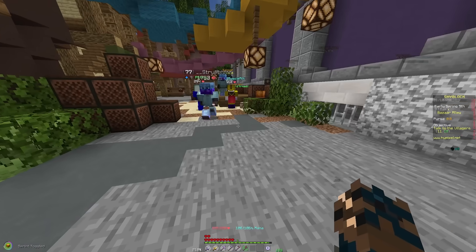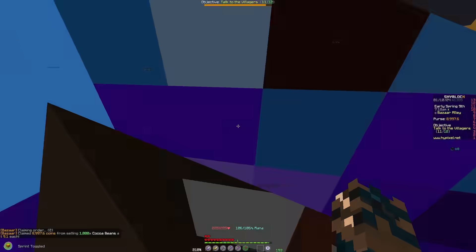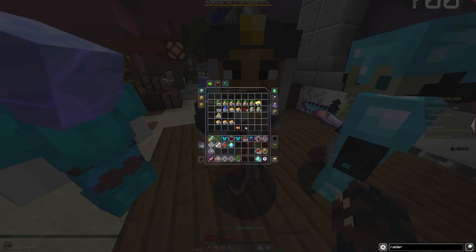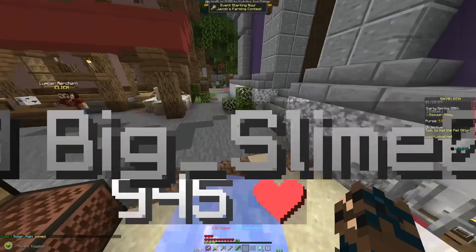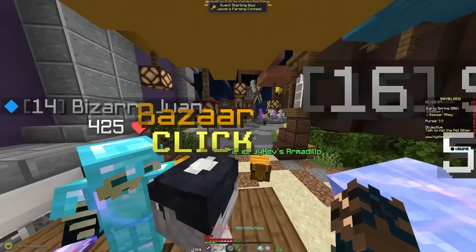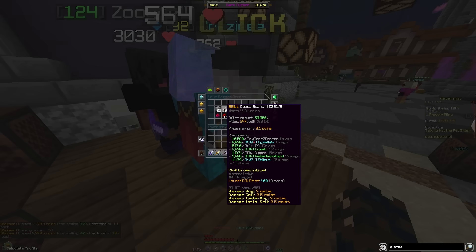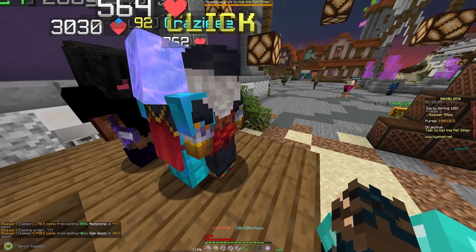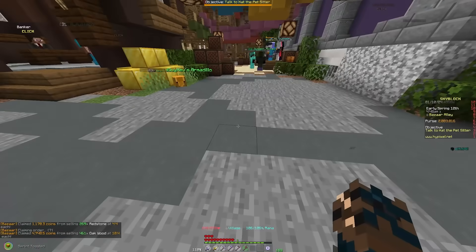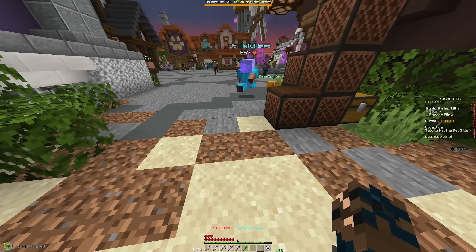Disclaimer: I'm not giving out financial advice. If you somehow lose money doing bazaar flipping, that is not my fault. All of this is also super low effort — all I did was log on every once in a while to collect coins and set up orders, maybe 20 seconds of work, and I was making at least 150k off each order of potatoes or carrots. With our redstone and oak wood collected, we now have 2 million coins total.